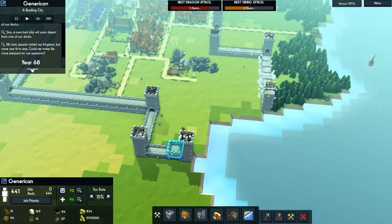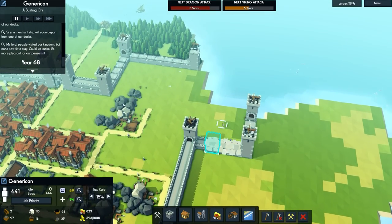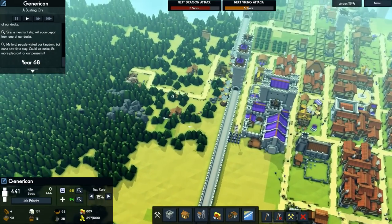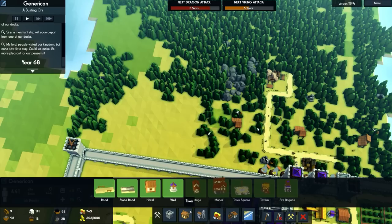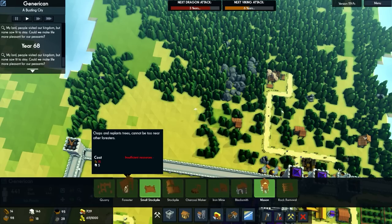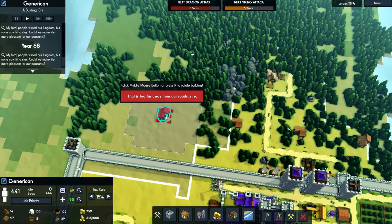I'll build some more walls because we have a nice ready supply of stone — lots of stone actually. The timber could be an issue, so maybe another forester over here. We have the people available. Ironically you need more wood to build a forester. I don't think we'll be able to build it there because it's too far away from the roads.